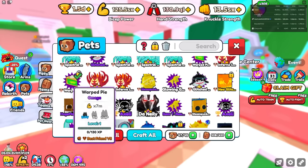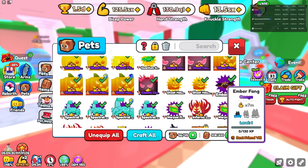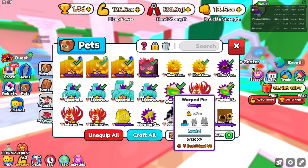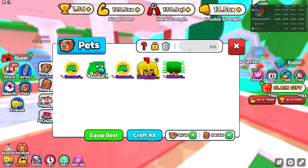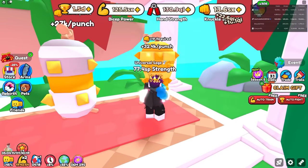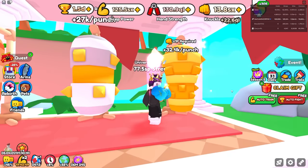It looks like I gotta unequip like six pets, but that makes a massive difference. Is it worth it for me to unequip all these pets in order to equip that other pet? It has to be better than 9.7 QI. There we go — unequip that, and now let's get this pet. How much do I get from knuckles? 22.6! Okay, that is a lot better.